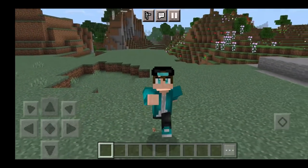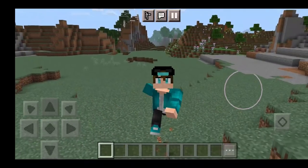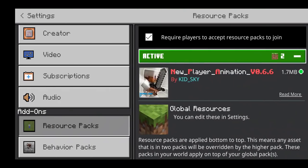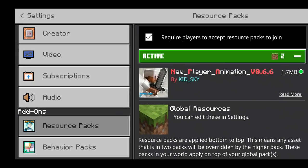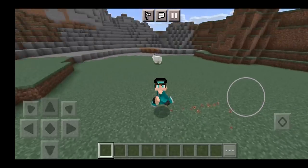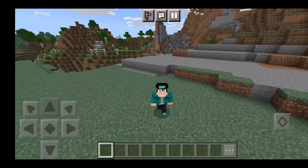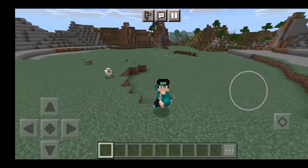In today's video, we take a look at the new updated realistic player animation addon for Minecraft Bedrock Edition 1.17. The download can be found in the description down below. This addon has recently been updated, so it is way better — it actually supports custom skins now. In the past you could only use the Steve skin, but now it works for your very own custom skin, and we get new and improved animations. This without a doubt has to be the best addon for animation.